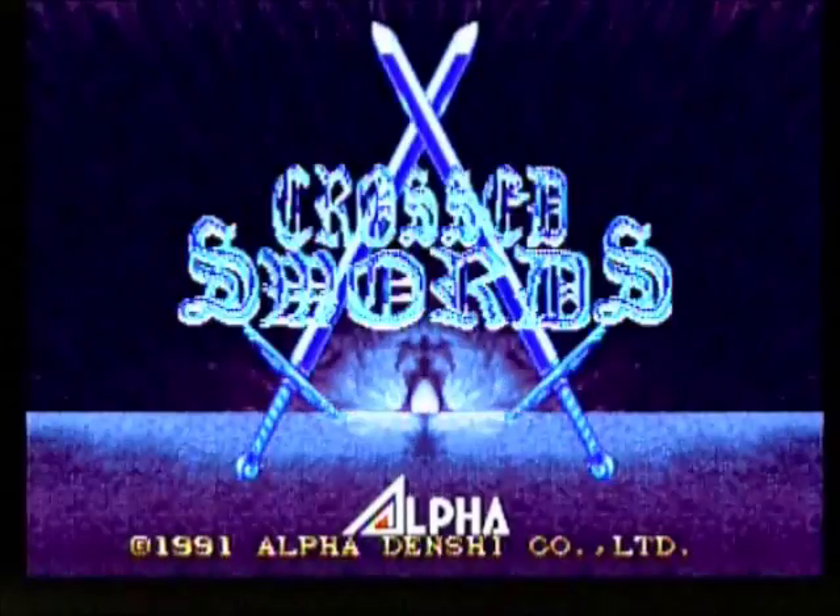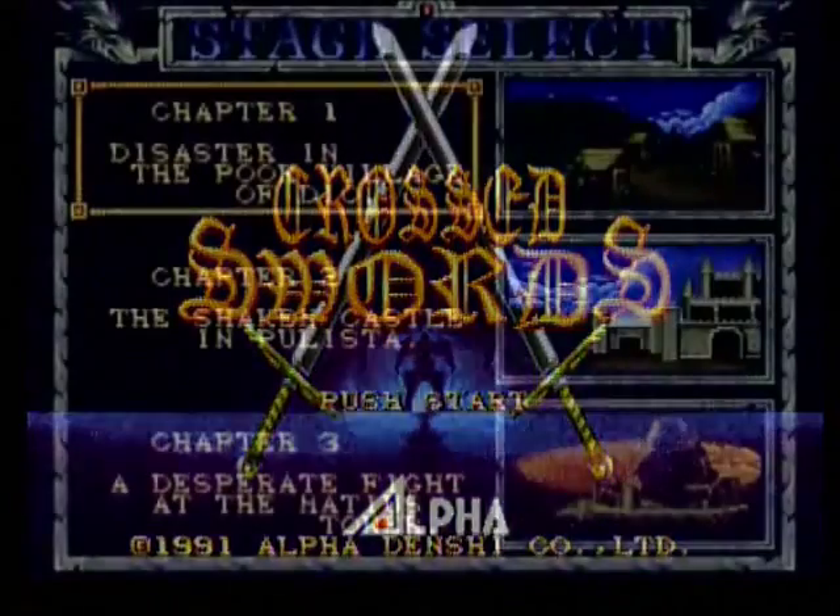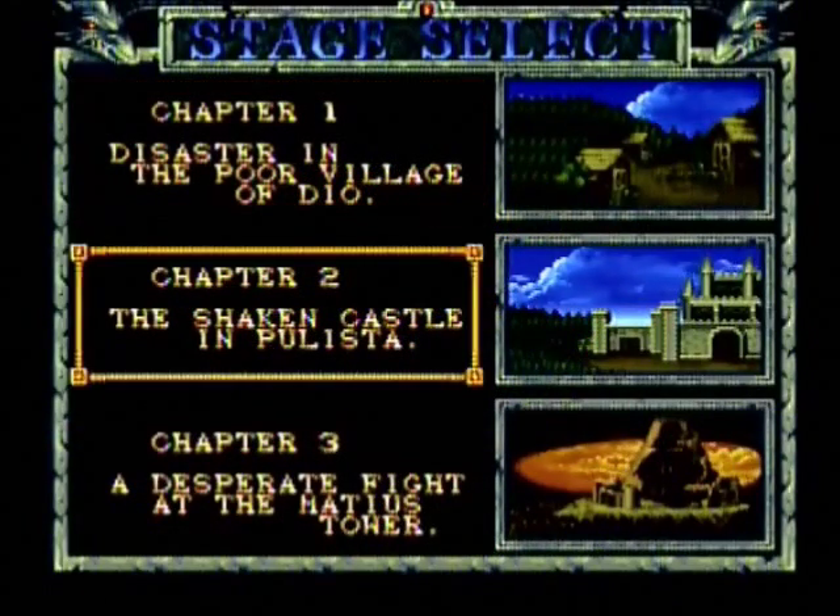This is a hack and slash action RPG in which you have to save the kingdom of Belkana from the devil, who has kidnapped the princess. Cross Swords is presented in a sort of first-person perspective where your character is shown in a wireframe, similar to Punch-Out.